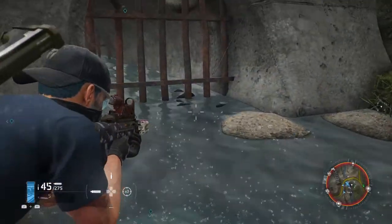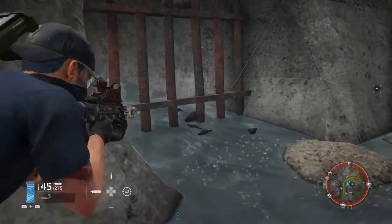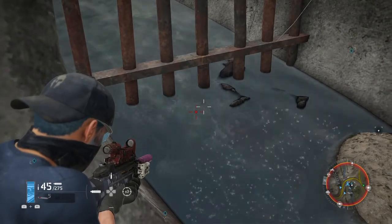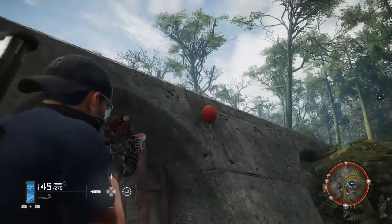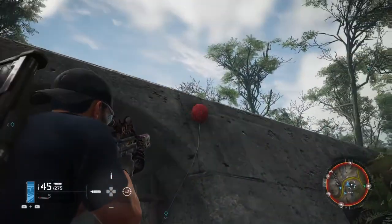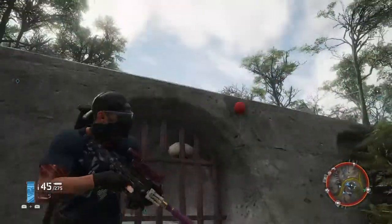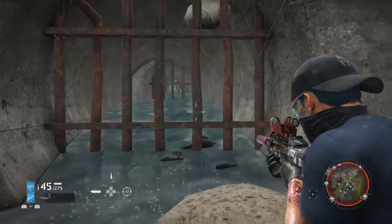We've got a red balloon coming out of a sewer. If you get too close to it, the balloon flies away. Certain angles you shoot the balloon it doesn't blow up; other angles you shoot it, it pops. Nothing really happens — nothing comes out of the balloon. I've gone to the other side, you can't get in there.